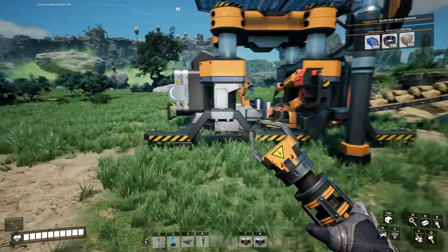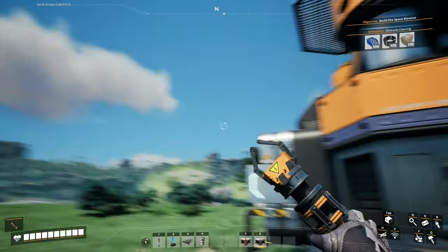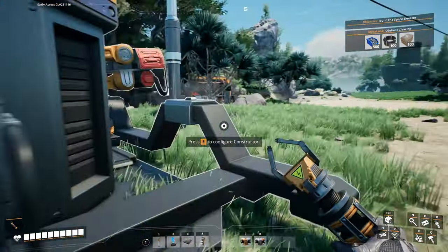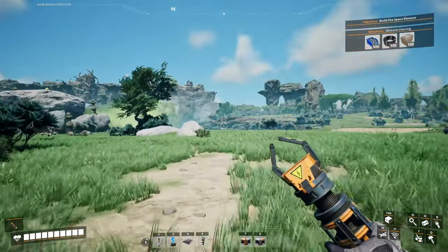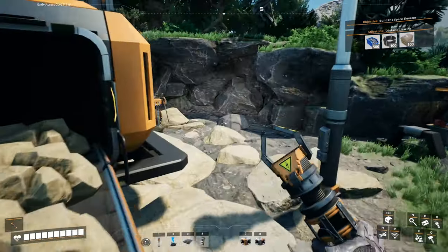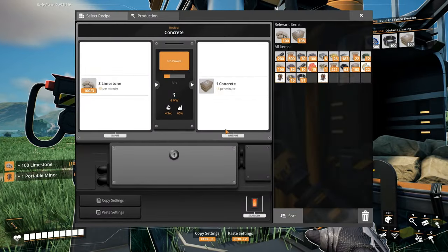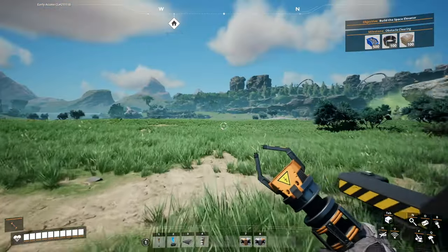We'll get some concrete and then circle back around there, trying to get as much biomass as possible. And that's done. I'll just put the concrete back in here. At this point I think I can just take this — the game says 'strongly advise you to harvest this specimen.'